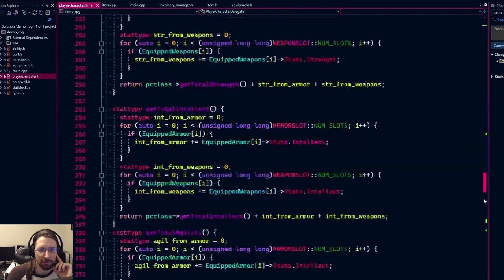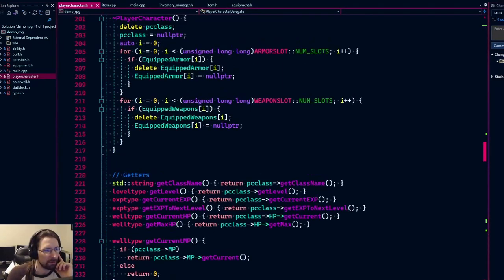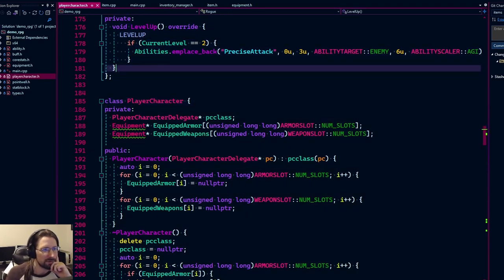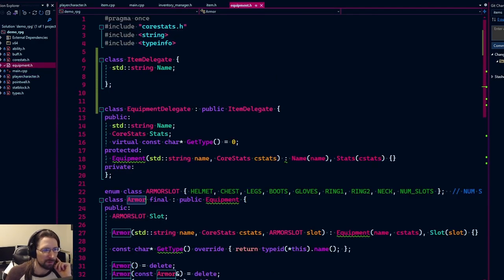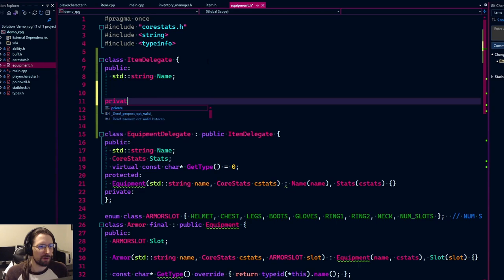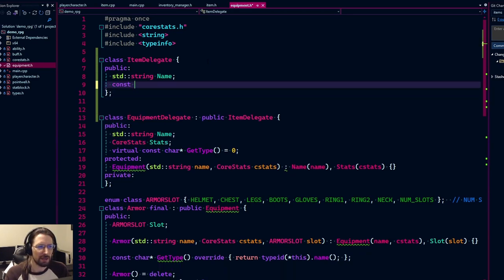Equipment is going to change into a delegate and inherit from `ItemDelegate`, because all equipment is an item. We never want to instantiate `Equipment` directly — similar to how we handle the player character class. We'll also give each item a `unique_id` using a `uint32_t` const member — since it's const, you'll be able to access it publicly but never change it.